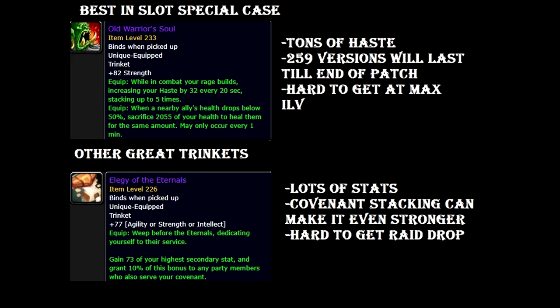For the passive trinket slots for Ret Paladins, we have a special case: the Old Warrior Soul. This trinket from the last patch is extremely overpowered because it has a ton of stats. It gives strength as its main stat, but the effect lets you get stacks of haste every 20 seconds, stacking 5 times. On a 259 item level version, you will have over 200 haste stats just from this trinket. If you have it at Mythic item level, it will last you for the rest of the patch. The only downside is it's really hard to get — the max item level version drops from Mythic Sylvanas, which not many people are doing at the moment.